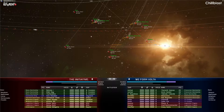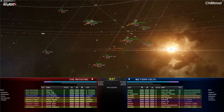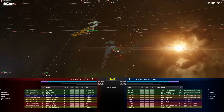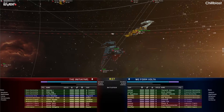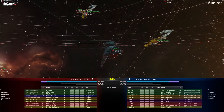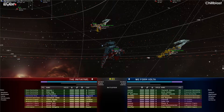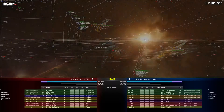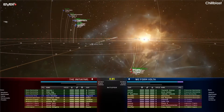Good evening guys, my name is Brett Thomas. I am here with CCP Aurora and we are looking at the match. In red there's We Form Volta. We Form Volta have brought double leshak, navy megathron, pontifex, pontifex, vexer, vexer, deacon, and crucifier. CCP Aurora, what have the Initiative brought? The Initiative have brought a triple scorpion setup.